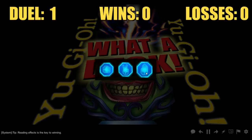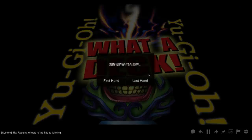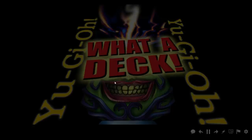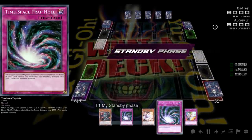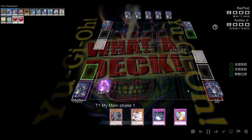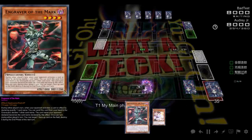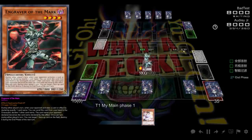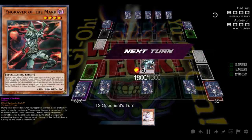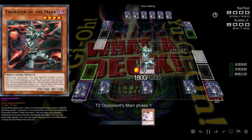Here we are in the first duel versus Bad Testing. You always want to go first with this deck — always — because you are all about setting those traps. We're going to set all the traps: one here, one here, one more right here. Then we're going to normal summon our only monster, Engraver of the Mark. He's actually a hand trap, though he's a very oddly specific hand trap that rarely comes up. Mostly he's here because he's got 1800 attack, and he's got a pretty neat quick effect while he's on the field.